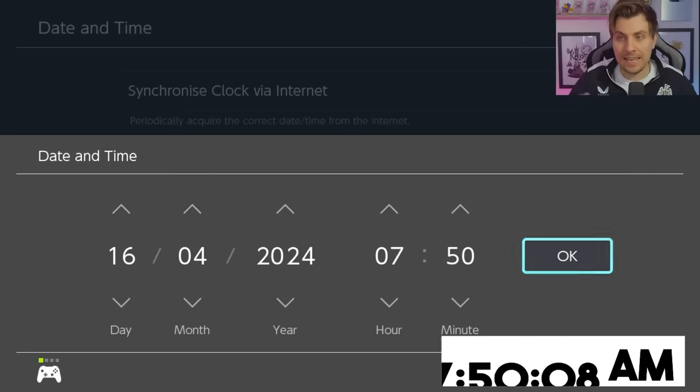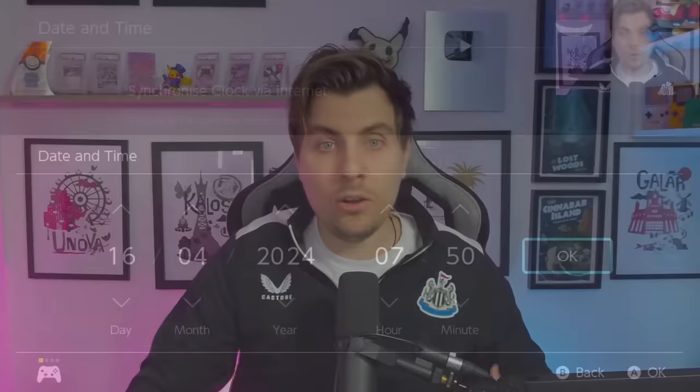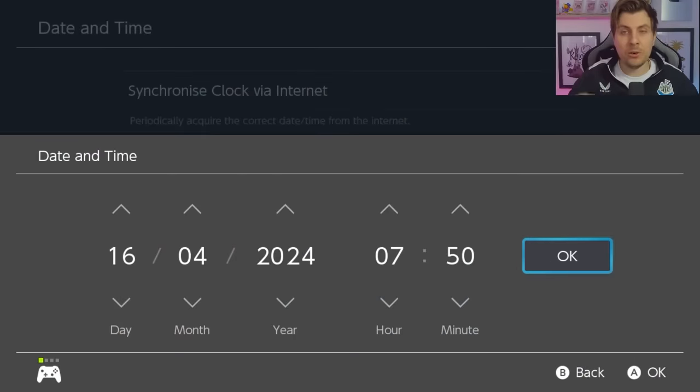The delay for this is 8 seconds. Because I am on an OLED Switch, my delay is always going to be minus 1 — I know that from trial and error. Your delay is generally minus 1 if you're on an OLED, or minus 2 if you are on an older Switch system. So with a target of 8 seconds, I'll be hitting A in-game on 7 seconds. If your delay is minus 2 seconds, you'll be hitting it on 6 seconds.